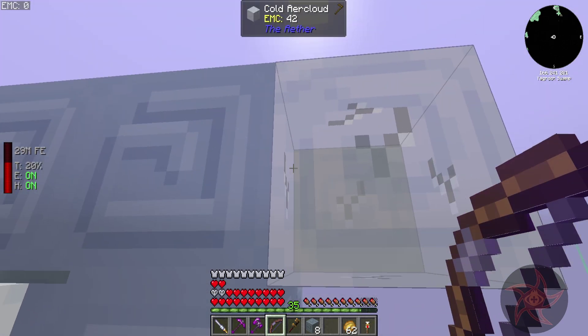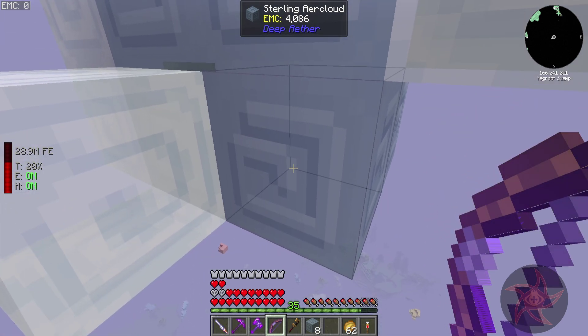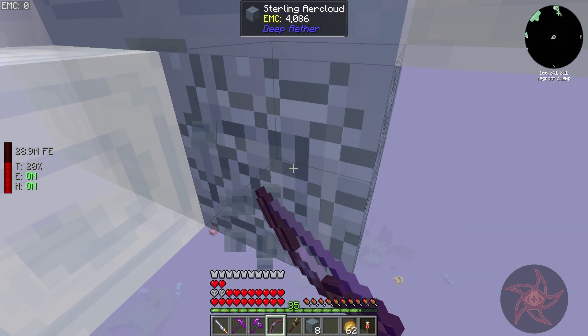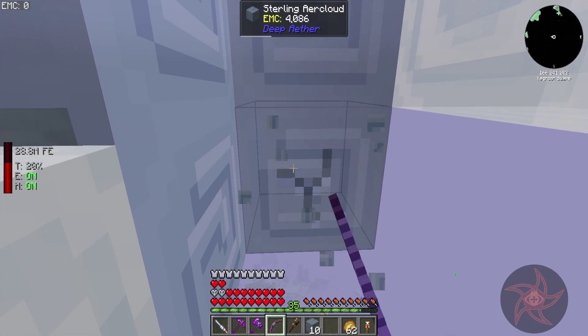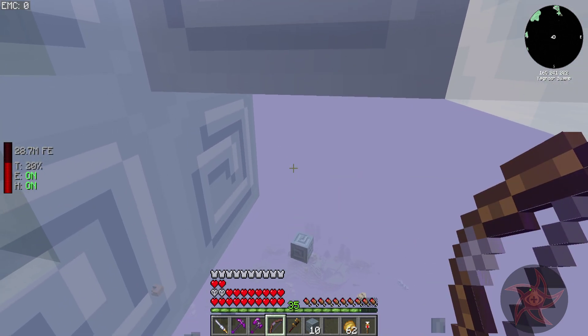I flew around for ages trying to find one of those stupid things. If you touch a sterling air cloud, it gets struck by lightning and turns into a cold air cloud. I need a magnet — blocks fall straight through these stupid things. It's kind of annoying to harvest them, but we need them for making stratus ingots. I need four of these per ingot.